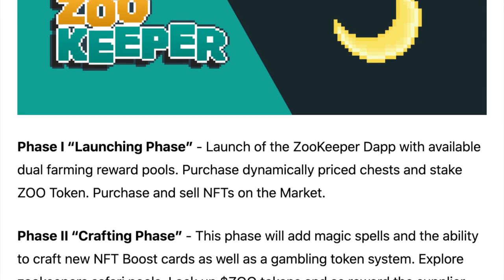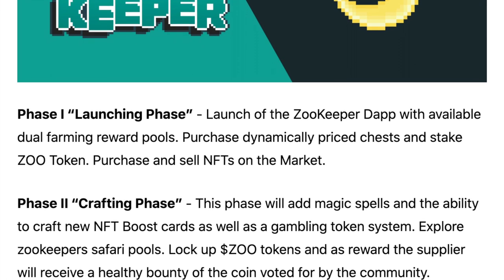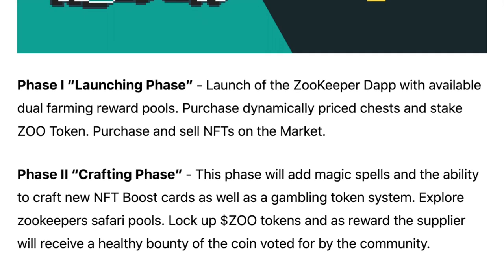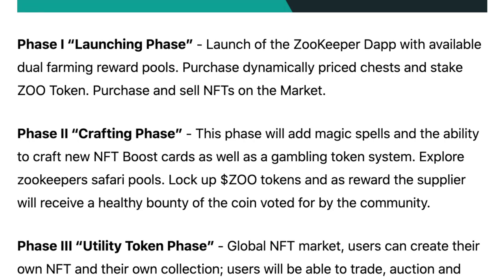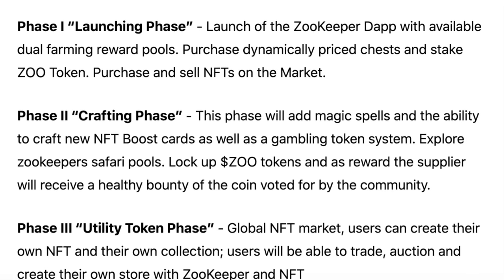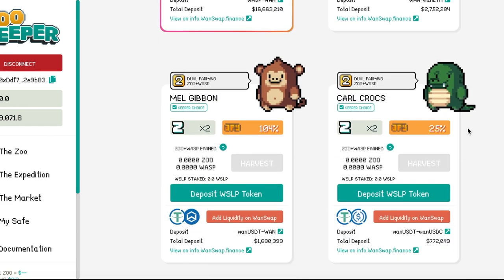The roadmap has three phases. Phase one is the readying action with the launch of ZooKeeper. Phase two will let you create magic spells and craft new NFT boost cards. Phase three is the utility token phase — it's going to be a global NFT market where users will be able to create their own NFTs and their own collections.